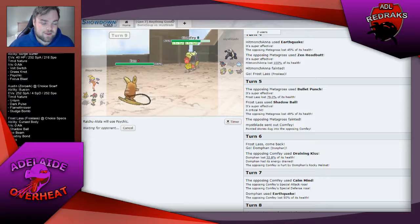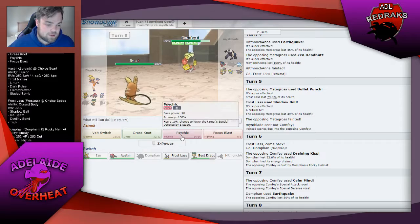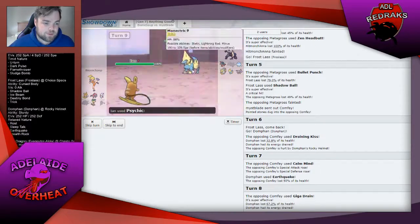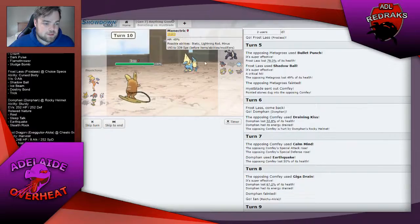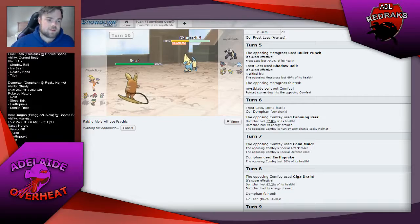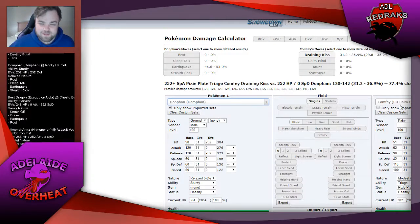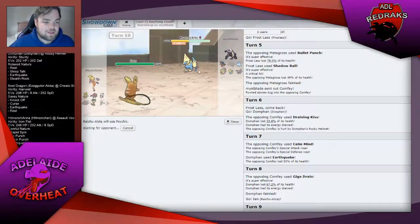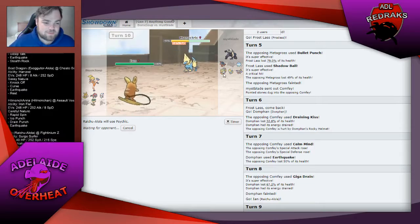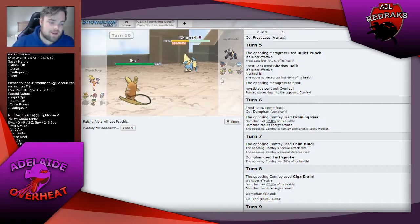I didn't think about Comfey being this annoying to deal with at all. He's going to switch out for whatever reason — he didn't have to do that. Comfey was going to destroy me at that rate anyway, especially at plus one, plus one. Comfey actually tears my team apart — I didn't realise that.